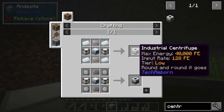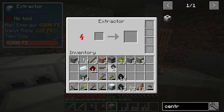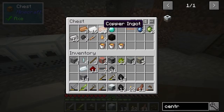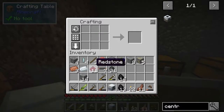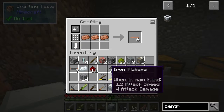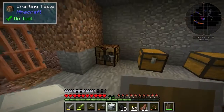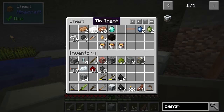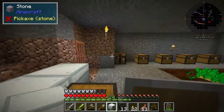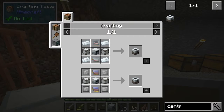Luckily for the centrifuge there is an actual recipe - just need two circuits. Let's have a look. Let me just get a few more cables. So we just need two circuits, right? And where's my refined iron? Here it is. Okay, so two more circuits. And what else do we need? Just a bit of refined iron.